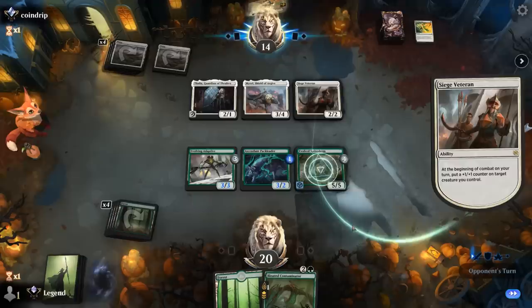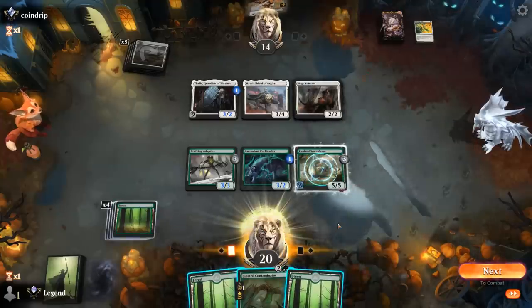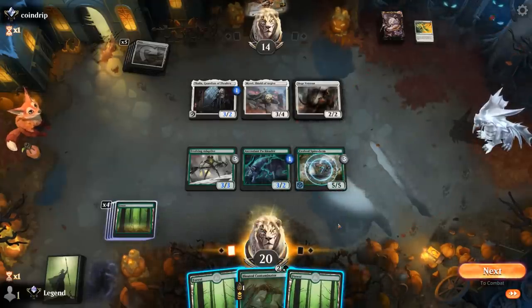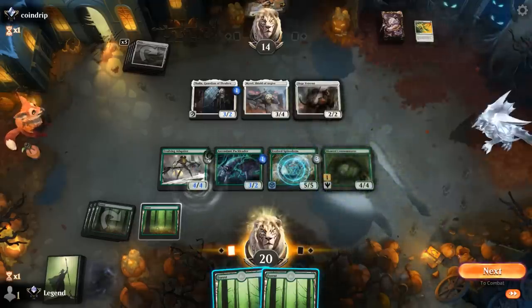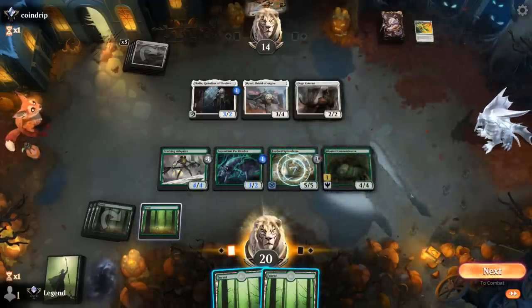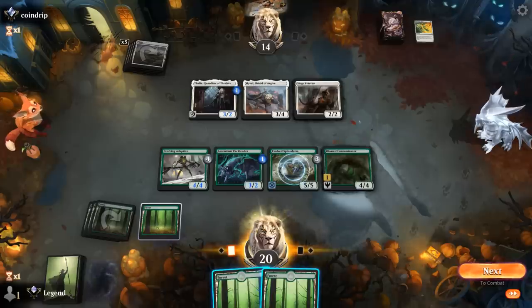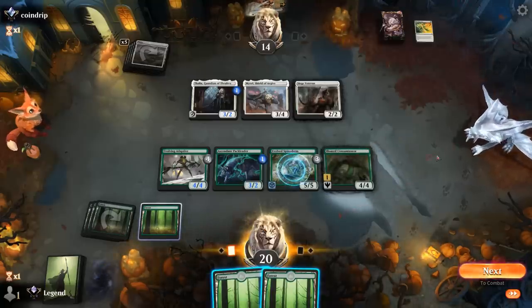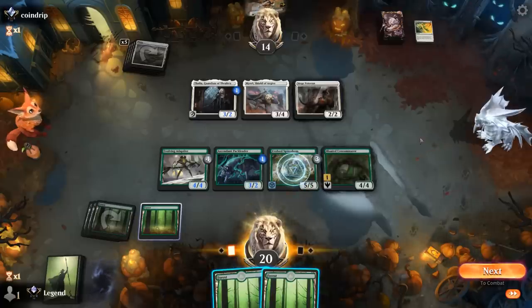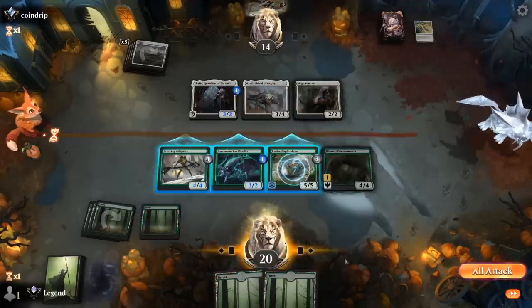The board might stall out a little here as our opponent doesn't have a great attack, and they can set up some decent double blocks. We want to get in with Spinoderm while it's still around. If I play Contaminator, grow Adaptive — probably fine to attack with a 4/4 and 5/5. Though next turn Shield of Argive has a decent attack, making a bunch of 1/1s. If they get a counter from Siege Veteran and +1 from Frontliner, it's up to a 5/6. We can double block with Pack Leader and Contaminator, hoping for no topdeck removal. Opponent will be at a relatively low life total, so that still seems fine.